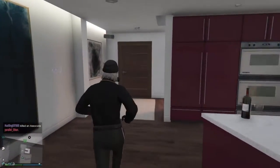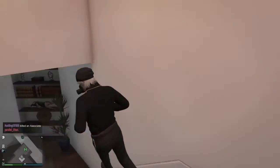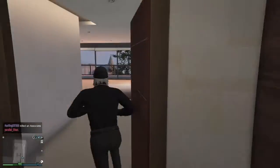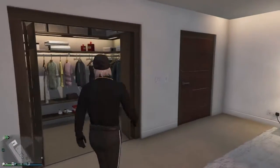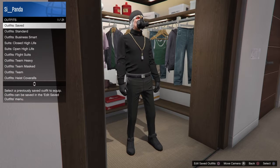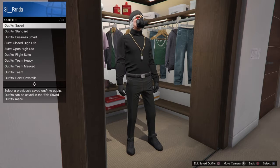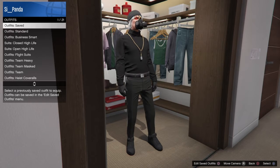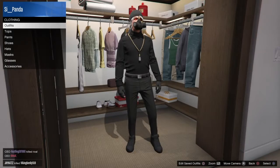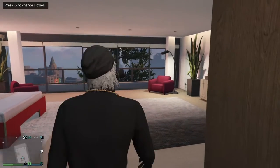Once you have that, go to any clothing store or your apartment and save the outfit. That's the end of outfit one — now we're moving on to outfit number two.